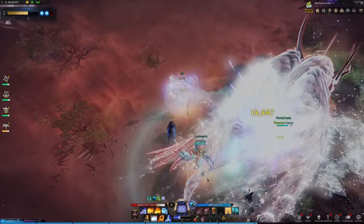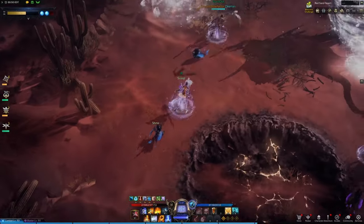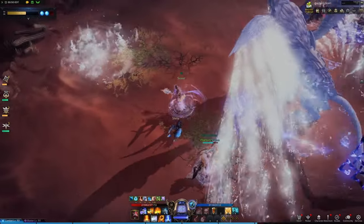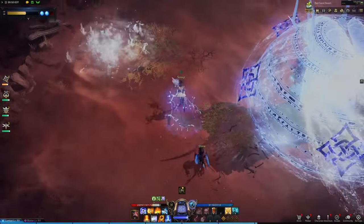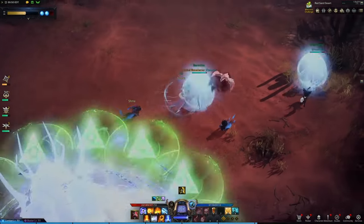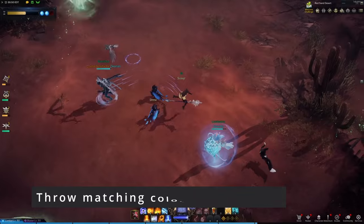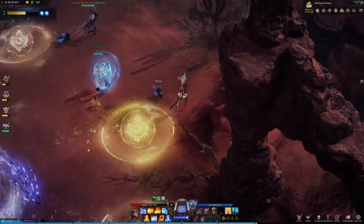Now things get interesting. He begins to channel a dome in the middle of the arena and spawns two Guardian Angels. When you kill the Guardian Angels, they drop cubes color-coded to the same color as the dome, as well as two colors that don't have anything to do with it. The goal here is simple — grab the color-coded cube that matches the dome and throw it in.